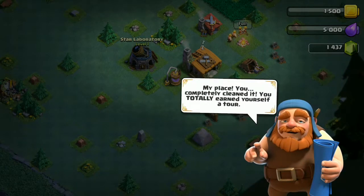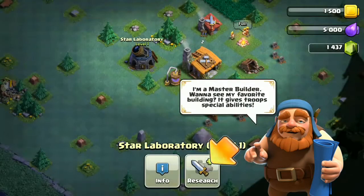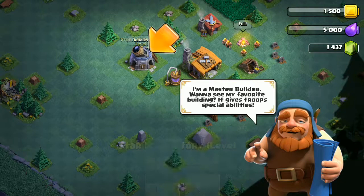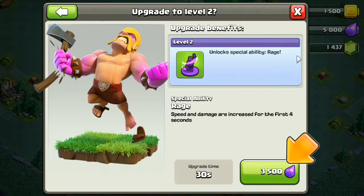There comes the marching army — they join in. Who's this? Oh, visitors! Where did you come from? You completely cleaned my place — you totally earned yourself an explanation. I'm a Master Builder. Want to see my favorite building? It gives two special abilities. What's this upgrade? Unlock special ability — page speed and damage increased for the first four seconds.